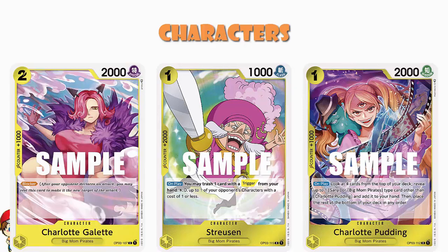Charlotte Galette comes in at two cost, 2000 power, counter plus 1000, with blocker — nothing more or less than that. It's a cheap blocker and you need blockers in your deck. We're only playing two of this one; every other character until we get to the big ones is a four-of.